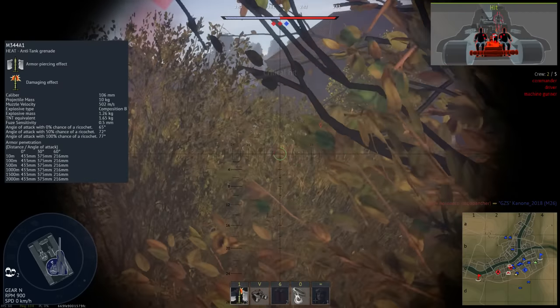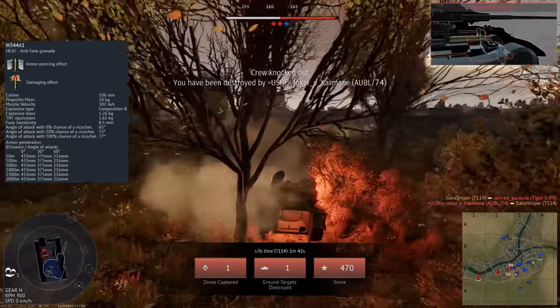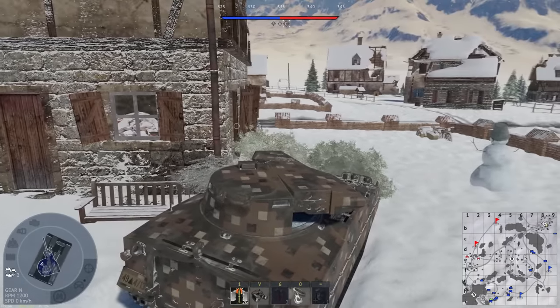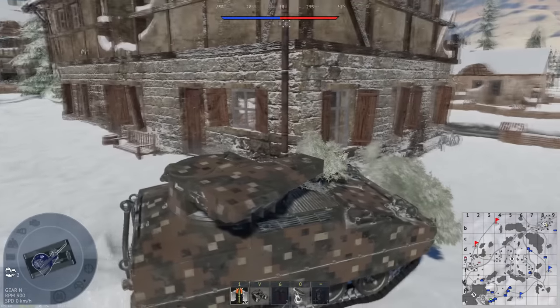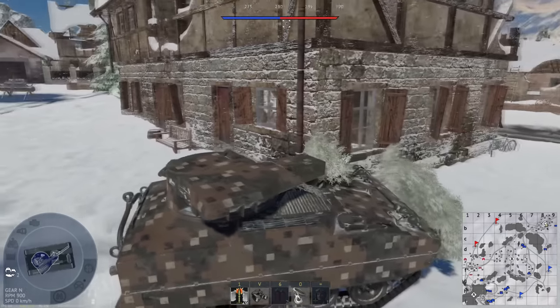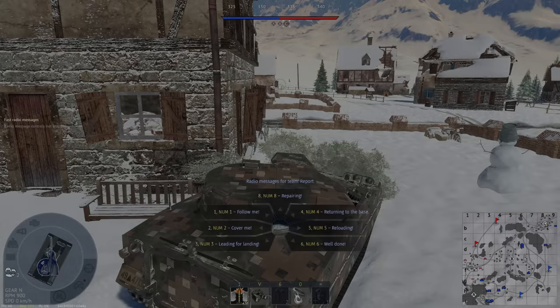The sole round is the M344A1 HEAT, with a muzzle velocity of only 502 meters per second — about half the muzzle velocity of the Tiger II's main gun. Being a HEAT round, its penetration isn't affected by ballistics, giving 433mm of flat penetration at all ranges, and still managing 216mm against armour angled at 60 degrees. The main issue is destructive capability, as the round only contains 1.65kg of TNT filler, giving relatively poor post-penetration damage — essentially acting like an APDS round.